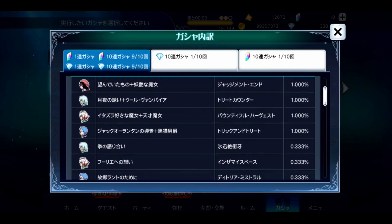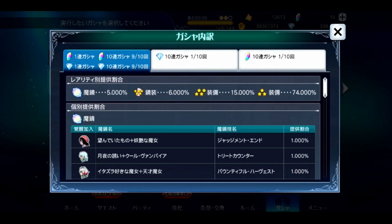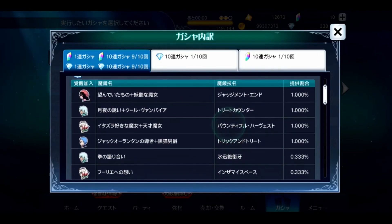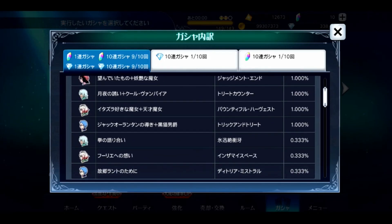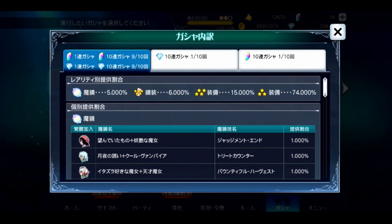Let's look at the banner real quick before we do our pull. We've got Hilda, Vague, Pascal, and Hubert. Vague, Pascal, and Hubert have their original mirror jars but at a lower chance to pull. You can still get unlucky and get one of the old ones, but the only one I don't need is Pascal's original since I got her when she first came around. Anything else — all seven — I will definitely take.